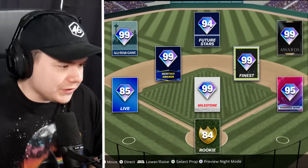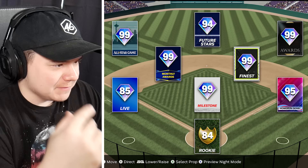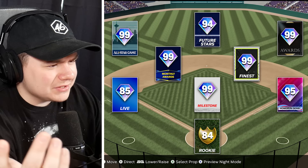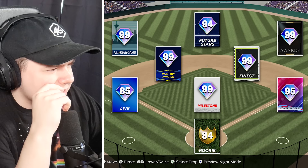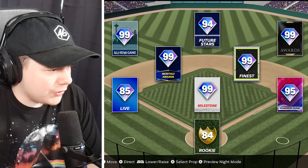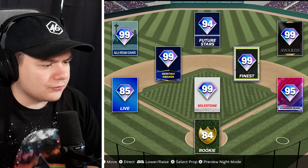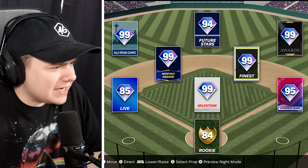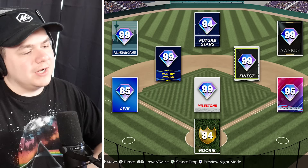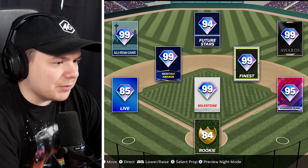This video is already much easier than guessing the rating — having the card series helps so much. For this team: 99 Milestone at Pitcher, a gold rookie at Catcher, a 99 Retro Finest at second base — who the hell has a Retro Finest second base card? 99 Awards in right field, 99 All-Star in left field, and the giveaway might be the Live Series third baseman at 85 overall. The Retro Finest is that Jake Cronenworth card, and Machado at third — this is the Padres. That's 99 Tony Gwynn. San Diego Padres, and that's four for four.